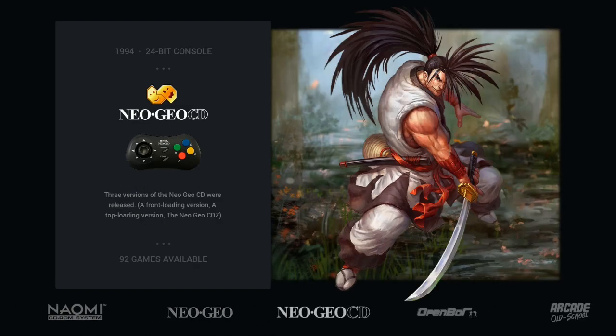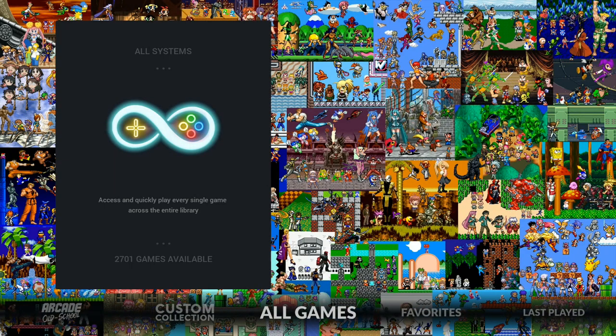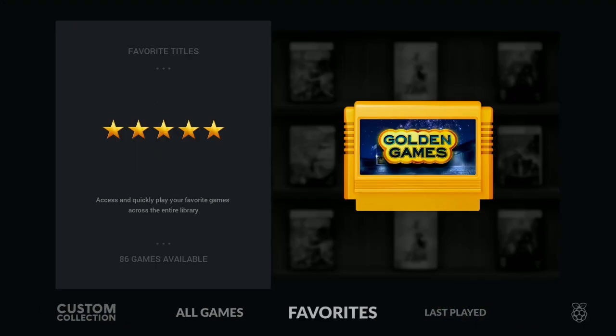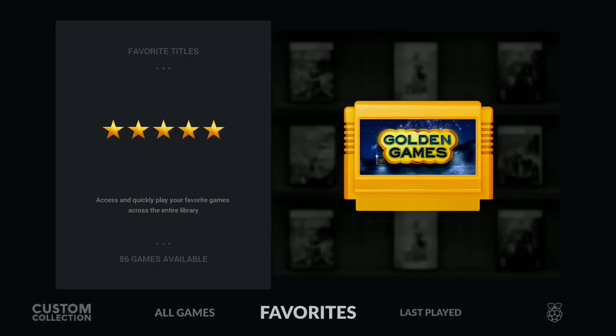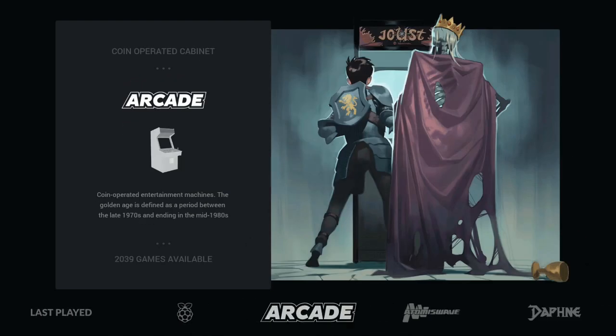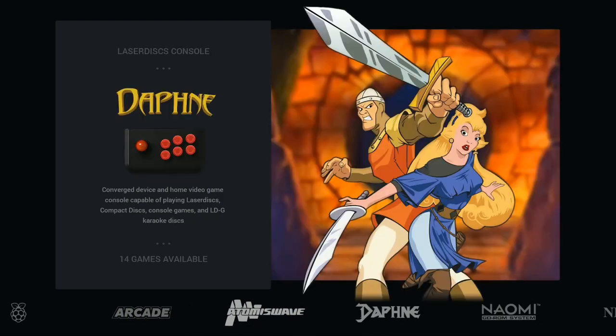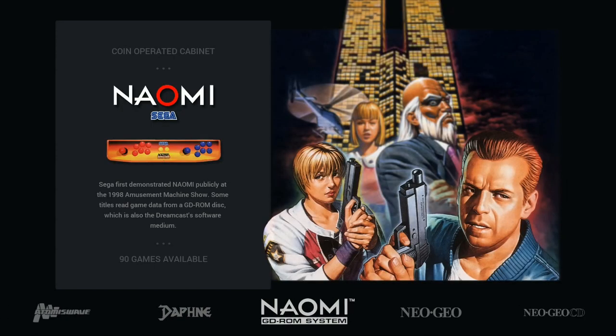On first boot it's on a theme randomizer, so every time you boot up you will see a different theme. This is rocking 2,701 games, and as you'll see later in the video, the file size is slightly under 100 gigabytes. I have this on a SanDisk Ultra Extreme, and it fit fine and ran fine with no issues.